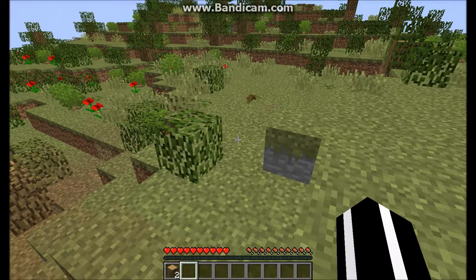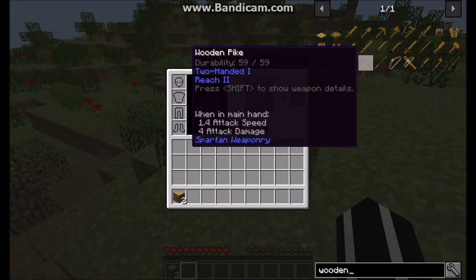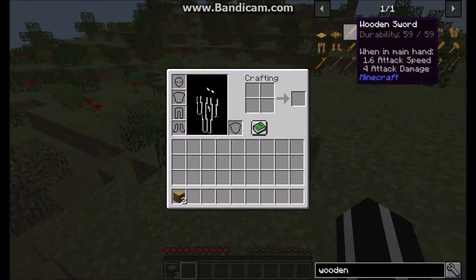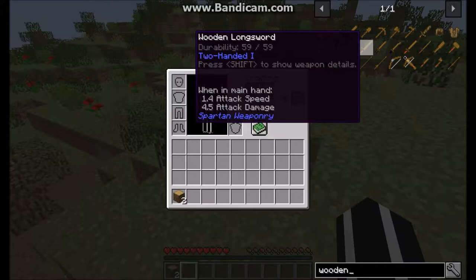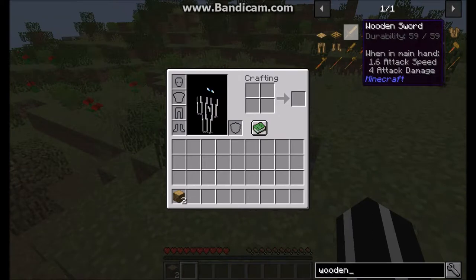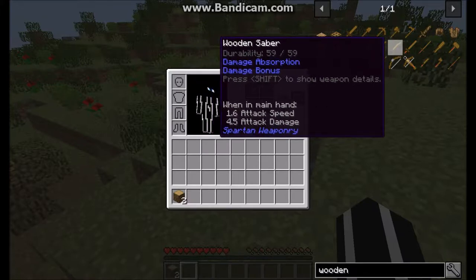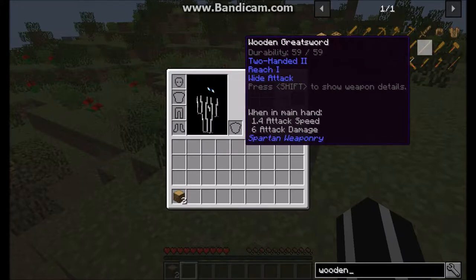So if I open Just Enough Items and look up 'wooden,' I can see all sorts of different wooden stuff. There's the normal wooden sword with durability 59 and 4 attack damage. Then there's the dagger, which is throwable; the longsword at 4.5 attack damage; the katana at 3.5 — not so great; the saber at 4.5; and the greatsword at 6 attack damage — very interesting.